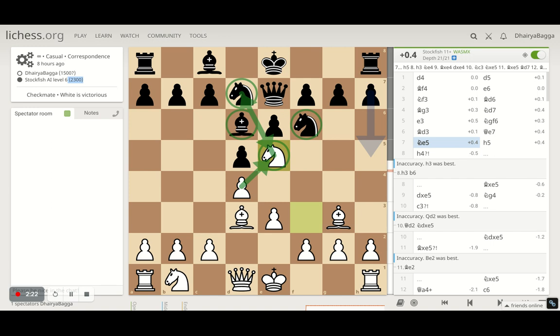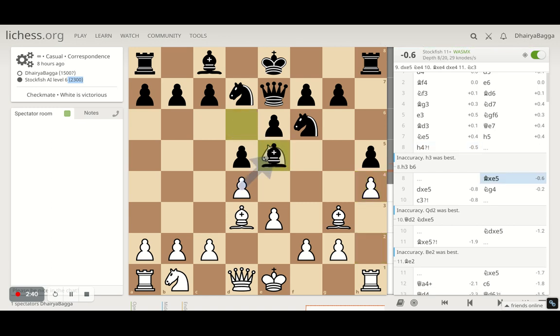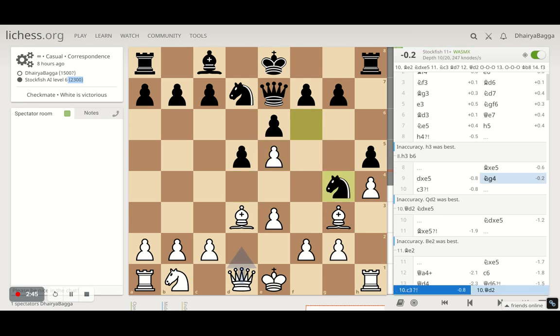Of course, it was against an engine, so engines don't make such mistakes at 2300 level. It played h5, as my next move would have been h4 otherwise. So I responded with h4, and as you can see in the evaluation, black is slightly ahead. It takes on the knight finally with the bishop. I take back with the pawn, and now it brings the knight to g4, which is pretty solid — I cannot take it with the queen since it's guarded by the pawn, and it'll be tough to remove from here.